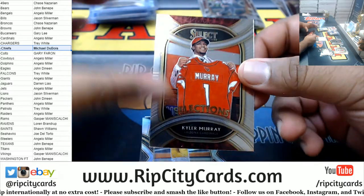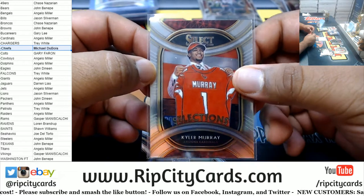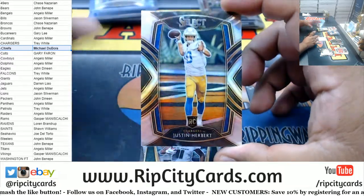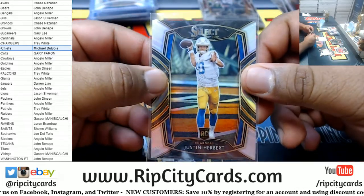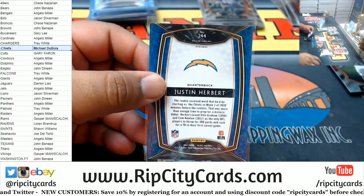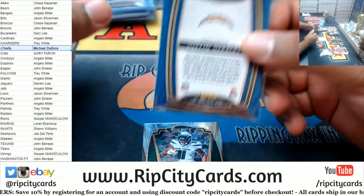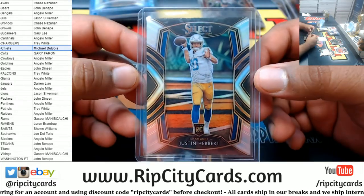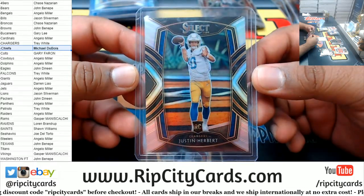Kyler Murray for the Cardinals, Selections insert. And here we go — business picking up! A Justin Herbert rookie silver for the Chargers. That is the club level, brand new this year — that is the second most rare version of this card you can have. That's pretty big, pretty sweet. That's got to be worth at least 10 million dollars. Very nice.